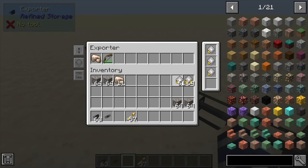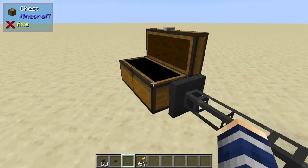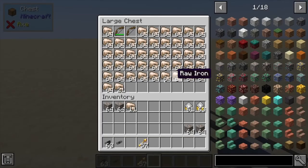If you want to upgrade the speed of this to export way more items a lot faster, I like to do three speed upgrades — it's kind of up to you — and then one stack upgrade. As you can see, that's moving pretty quick. And if this isn't enough speed for you, you can put multiple exporters and that will increase the speed of filling this chest up way more than before.